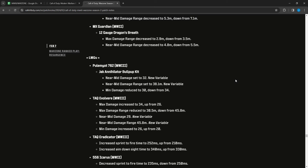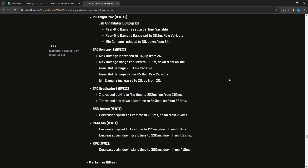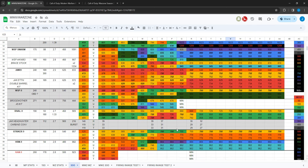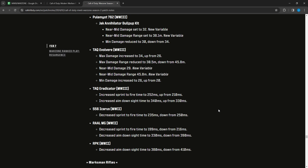For Warzone LMGs: the Pulemyot 762 Jack Annihilator Bullpup Kit had near-to-mid damage set to 32 at a new damage range point, near-to-mid damage range set to 38.1, and minimum damage reduced to 30 from 34 — not as good at longer ranges. The TAC Evolve had max damage increased to 34 from 26, max damage range reduced to 30.5 from 45.8, new near-to-mid damage of 29 at 45.8 meters, and minimum damage increased to 26 from 20 — buffs all around, making it much faster time-to-kill than before. Used to be terrible, now it's decent and pretty good up close.